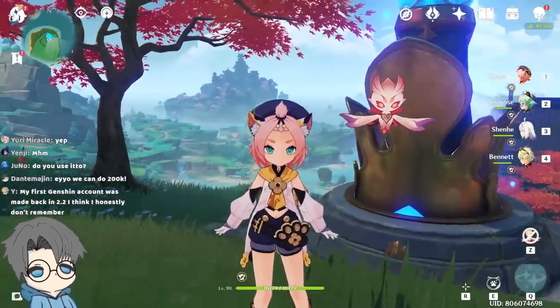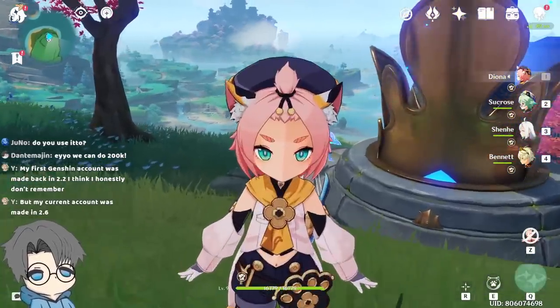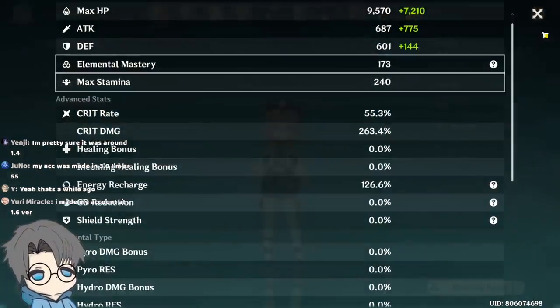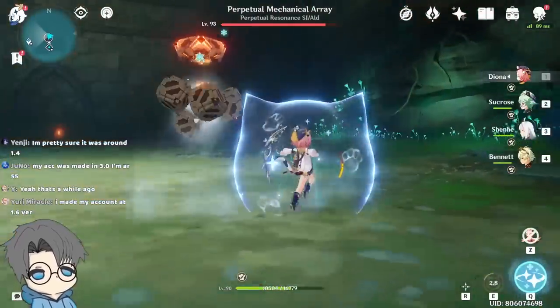I'm definitely gonna use Aqua Bow now instead of Amos Bow, but this is still mini Ganyu even without the Signature Bow. I have a good feeling this one's gonna crit as well. I have 55 crit rate right now with the Crit Rate Food. So it's not exactly high — it's 50-50, but we just managed to win the 50-50s.